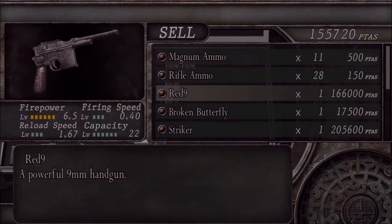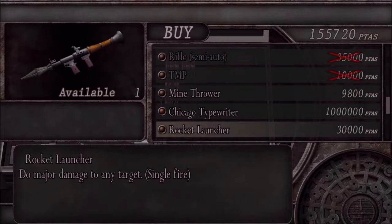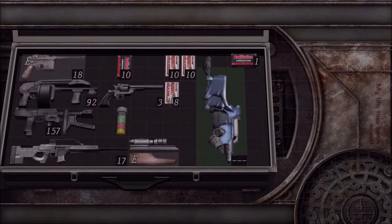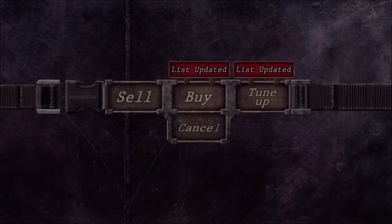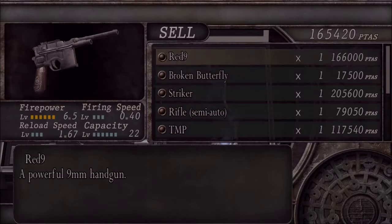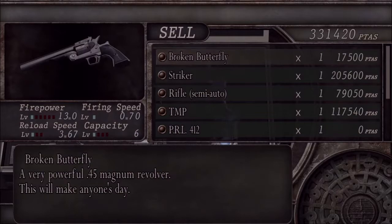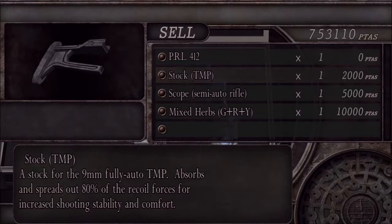We'll do normal costumes. Got some rare things on sale. What are you selling? I have no idea. What are you buying? Definitely wanna buy this. Thank you. Is that all, stranger? That's all we're gonna keep.